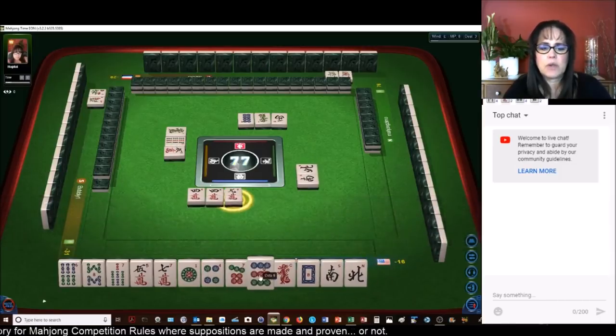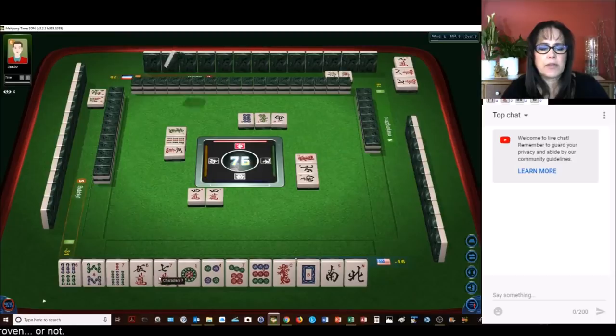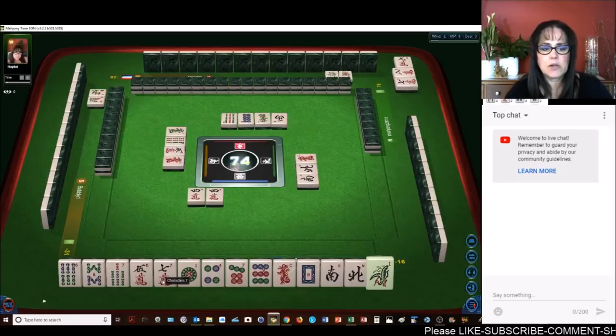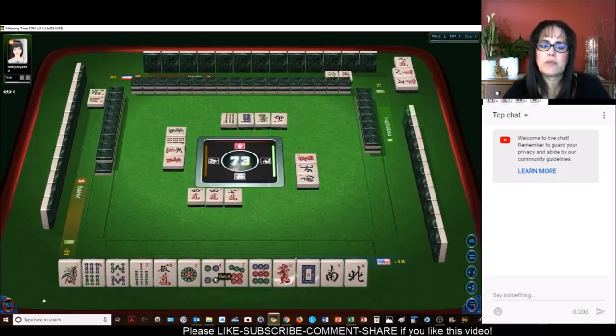So we have a one, four, seven. We have a five — we need an eight crack. Two, five, eight, and three, six, nine. I think the seven crack can go next. I think we should work on this knitted lesser honors and knitted tiles. I don't think we need this one because we already have a one, four, seven.